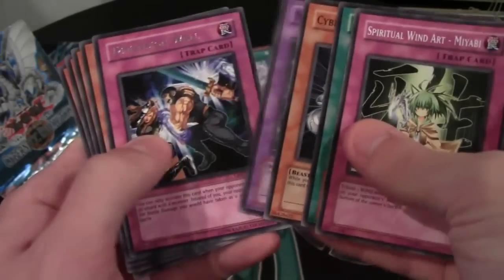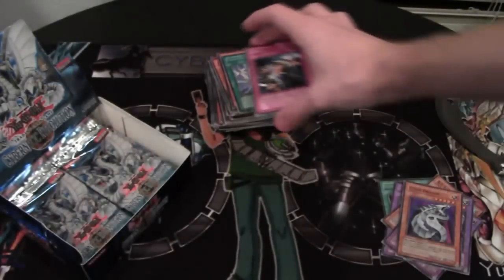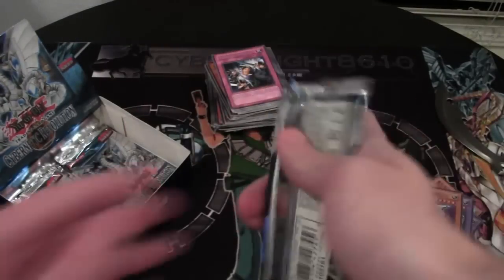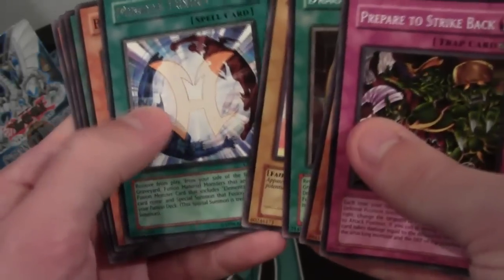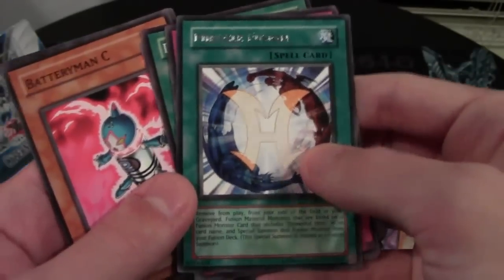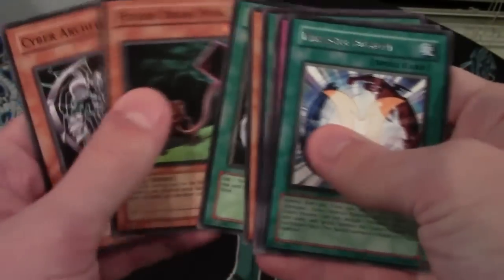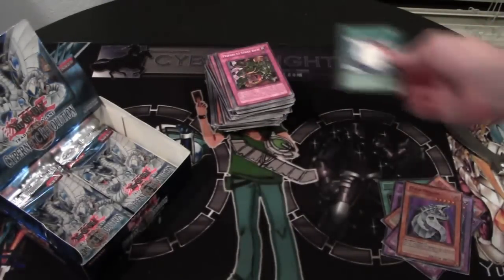Dragon's Mirror — great common card. Dimension Wall — not too bad, pretty cool card. Terranigma Infinity — another great dinosaur card. Another Dragon's Mirror — that's good. Miracle Fusion — the rare version of Miracle Fusion! That's pretty awesome. Remember when that card skyrocketed in price? I think it's dropped down a pretty good amount because of the reprints. It's still cool to have a rare version of it — I'm going to set that aside for that reason.